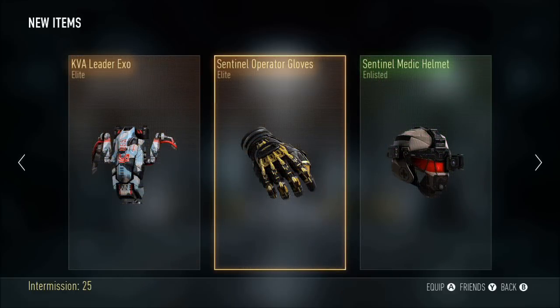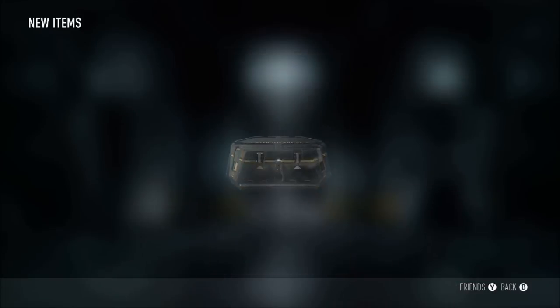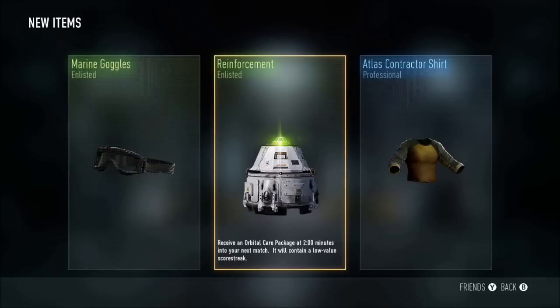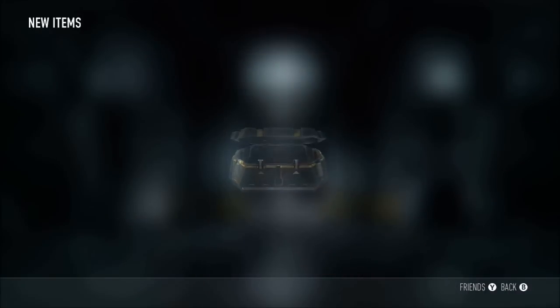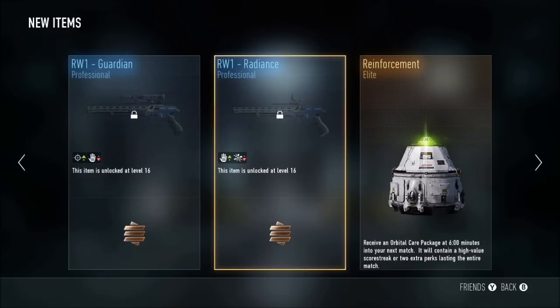KVA Leader Exo — looks alright. Senator Operator Gloves, nothing too special, and a nice little mask. Here we got another reinforcement — man, they just love giving me these. Got some goggles and a black and yellow shirt. Black and yellow, man. If you guys watch the series all the time you'll know how many reinforcements I get.